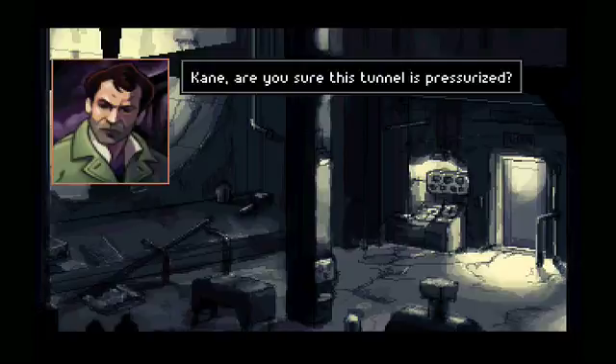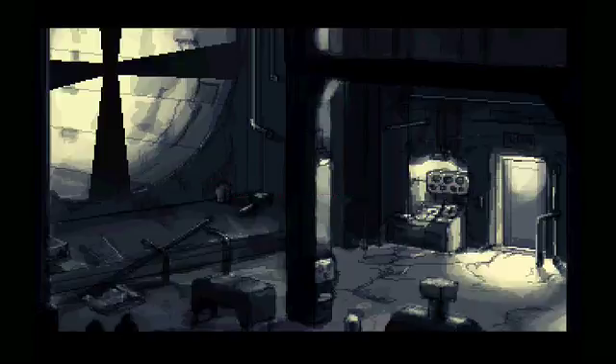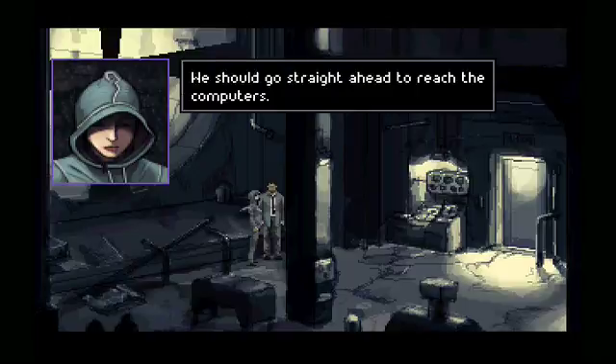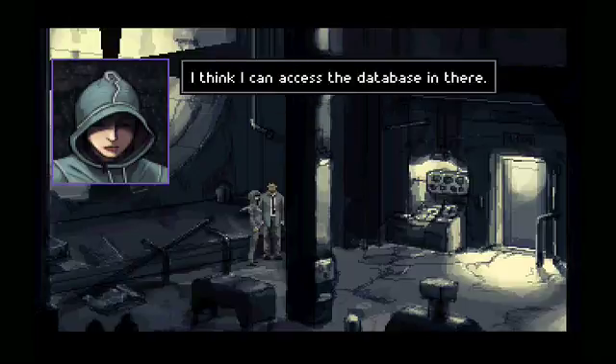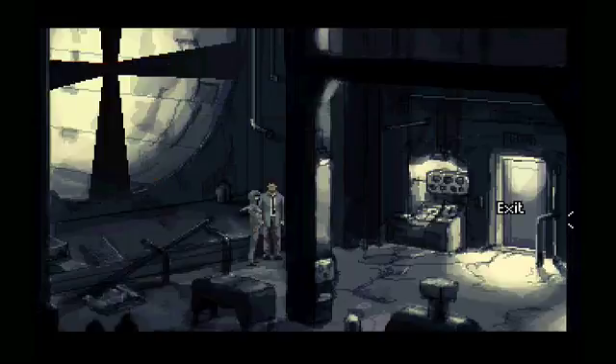Okay, are you sure this tunnel is pressurized? This is a familiar place. Do you know where we are? I remember — we should go straight ahead to reach the computers. I think I can access the database in there — just find what you need and locate the cell my brother is in. Okay, we are in.